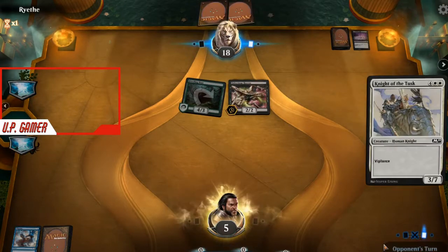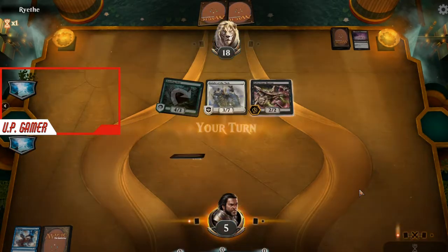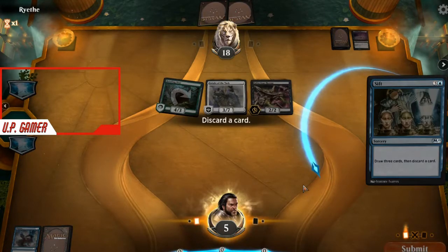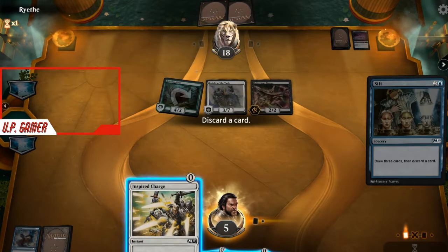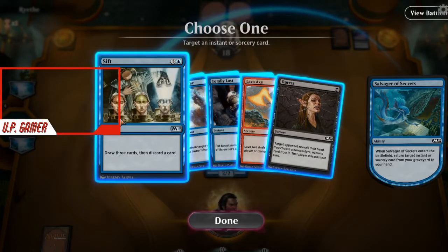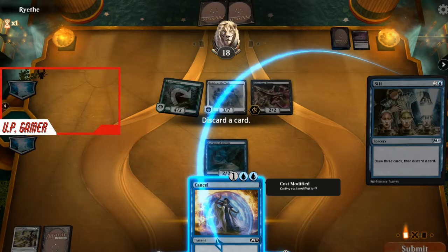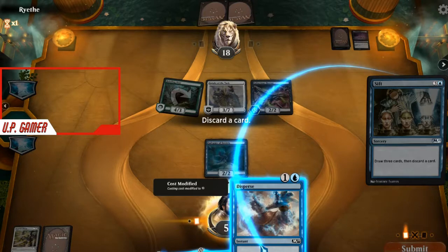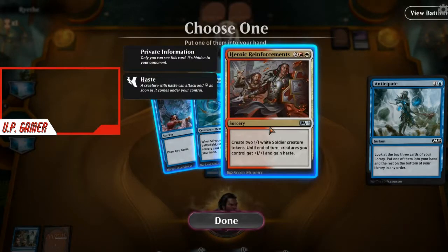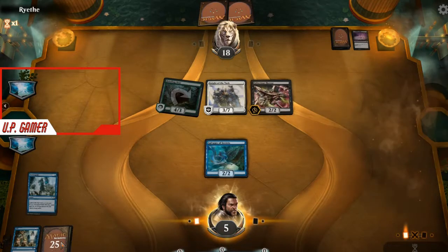Maybe he has Cancel, maybe not. We're just getting bad draw - it happens, it's not a big deal. We're down to five, he's got a Lava Axe - it's game over. We need draw this hand or it's game. But aha - that might be just what we need. I don't have a single creature so Inspired Charge is not what we need. I can get back Sift and start drawing more. Now we have some draw. I'm going to keep Cancel just in case. I'm going to get rid of Disperse - I can get it back. Taking the Divination - it's still in our deck, we might get to it.